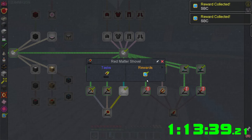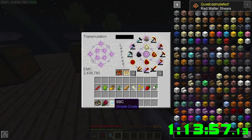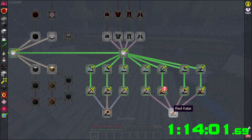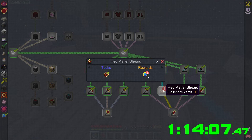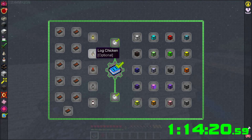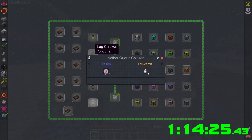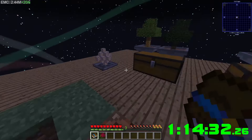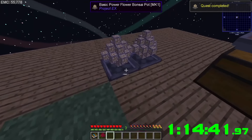Dark matter axe, red matter axe — I think I got most of them, just missing the hoe. This is going very well. Now we need these things which are seven million EMC so we can't craft that yet. We can go back to the shop and buy chickens for not a lot of EMC. How are these bonsais doing? Pretty solid amount of EMC.